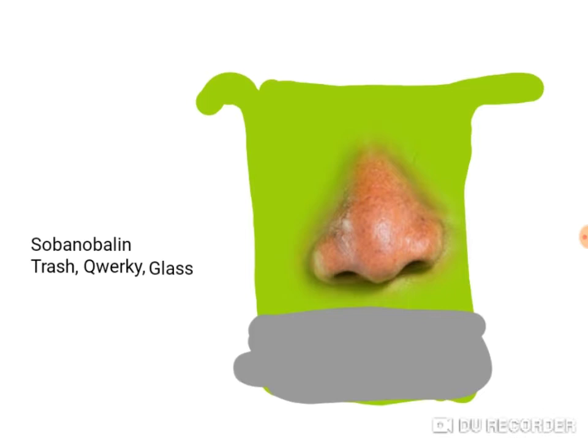So Snob-a-noblin goes on to Trash and Glass — Trash and Glass only. Yeah, it has no eyes, that's because it can still see without them, through the nostrils of itself.